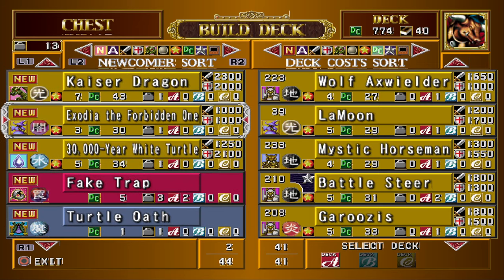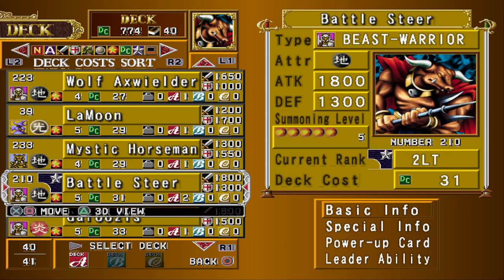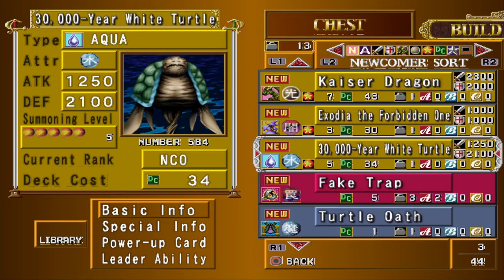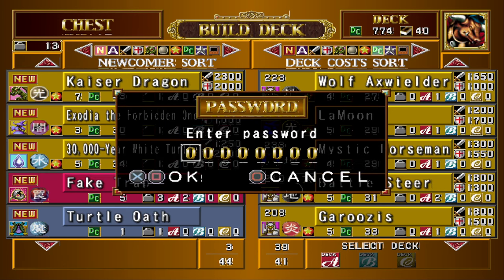Now I think we're almost ready to get started. We just have some passwords we're going to have to put in, and I'm going to go to the Aqua section in the passwords. Aqua should be around 584. It's a good thing Taya is really easy to beat. If I knew I was going to start this way, I would have started with an Aqua deck.